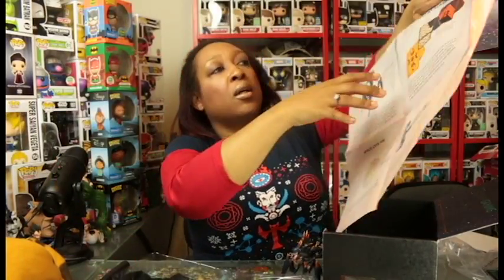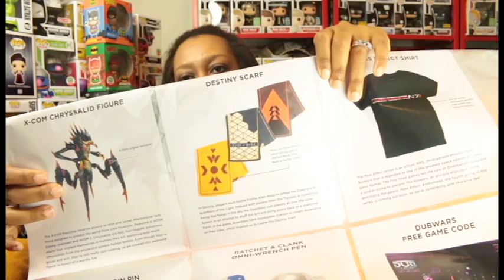In Destiny, players must battle hostile alien races to defeat the darkness as Guardians of the Light, imbued with powers from the Traveler — a mysterious being that hangs in the sky. The Guardians visit planets all over the solar system to snuff out evil and bring peace back to a shattered Earth. In the game, Guardians have equippable scarves or cloaks depending on their class, which inspired this Destiny scarf. You can get one of three versions — a Warlock Bond, a Titan Mark, or a Hunter Cloak. I got the Hunter Cloak.